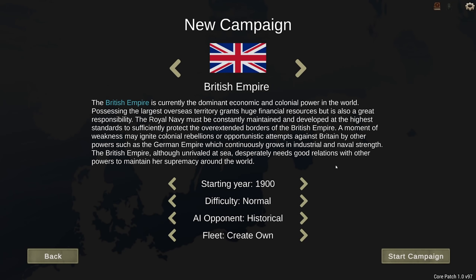Hey guys, Stealth here, and welcome to a new campaign for Ultimate Admiral Dreadnoughts. It is time to start anew, but not entirely anew, because it's not 1890 - it's 1900. I've off-screen completed an 1890 campaign for the British, and now it's time to start one in 1900. I'm going to set the difficulty to hard, because I have found that normal difficulty is relatively easy. Opponents will be historical, and I'm going to create my own fleet.